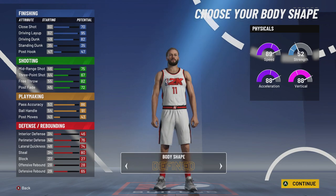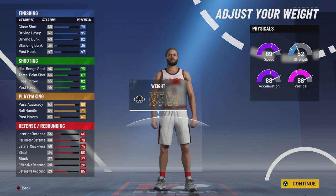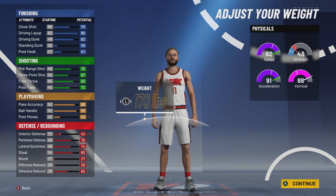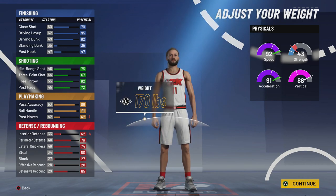Body shape is up to you — I'm going to go defined. Height: Westbrook is 6'3", so we're going to stay 6'3", at least that's what he's listed as. Weight — look at the speed and acceleration — we're going to go all the way down on weight. I know Westbrook weighs more than 170 pounds, I think he weighs around 200 something pounds, but going light gives us 92 speed, 91 acceleration. Strength takes a huge hit, but as a point guard in 2K, strength means absolutely nothing. So you'll have 92 speed, 91 acceleration, and 88 vert.